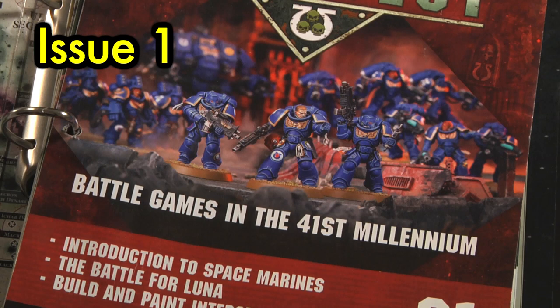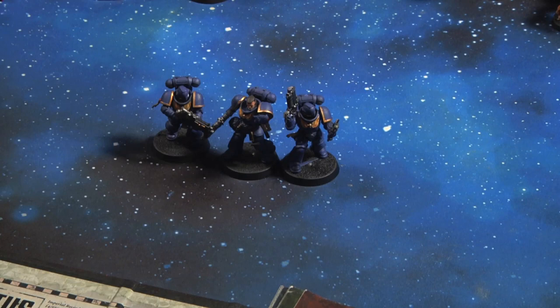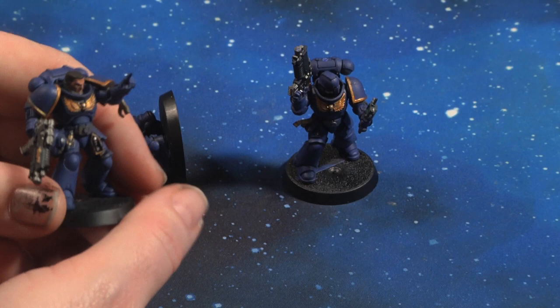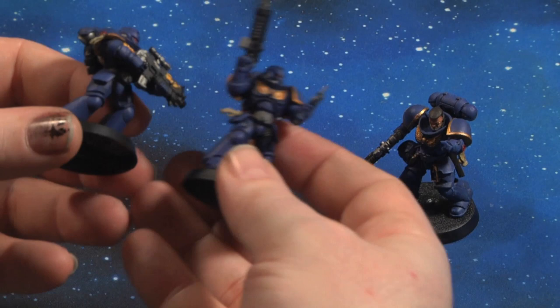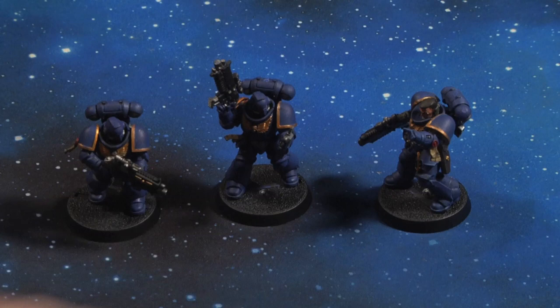The first thing we are greeted with is issue one, which is three Primaris Space Marines — one looking at a handheld thing, one issuing orders, and one standard brother with a bolter. I decided to go for Ultramarines because that's what was on the actual issue. Just your standard Primaris Space Marines; these are the guys that come in the First Strike box set. Just the three of them — that's what you get with issue one.